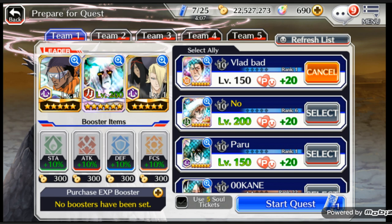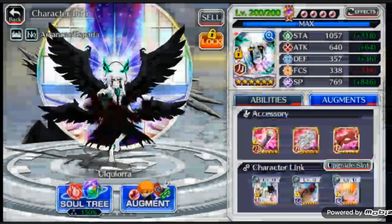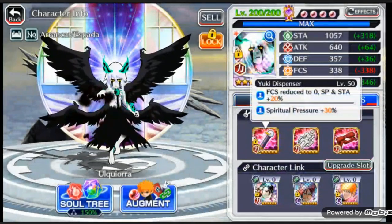Hey guys, what's going on? Today I'm releasing this right after my other video — I'm going to be doing the new Ulquiorra showcase. I have mine already set up, so I'm going to show you his build really quick. Over here we have the Yuki Dispenser with 30 SP.